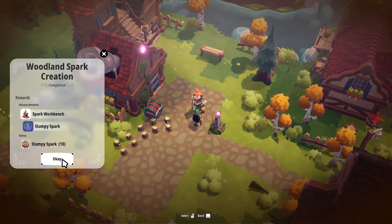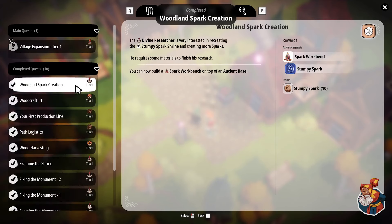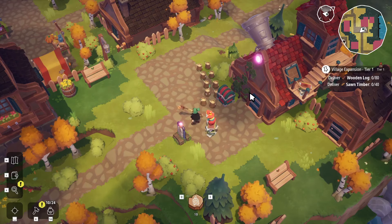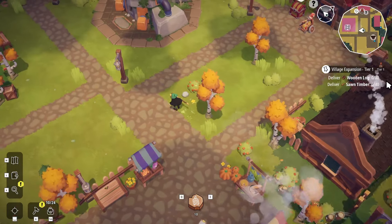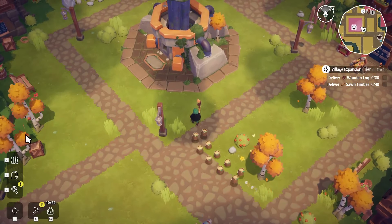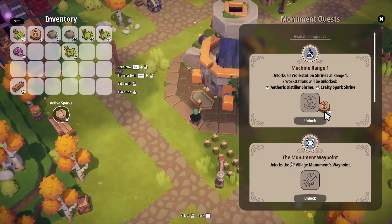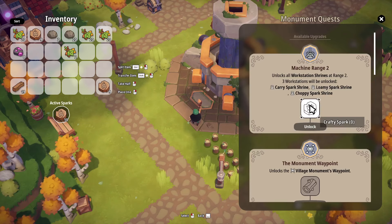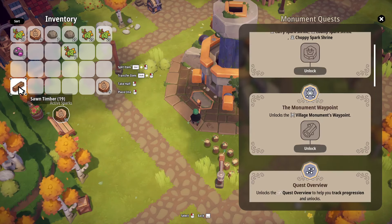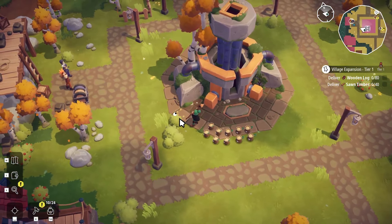Alright, so the next step — looks like the next step is to upgrade the village. So we need 80 wooden logs and 40 timber. We're up to 19 timber. Let's go ahead and unlock these things. So machine range — we need a crafty spark. Oh, we're all out of wood. You know how we get one piece of wood? We poke around in the bushes.